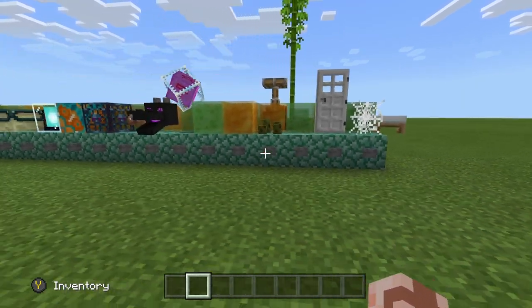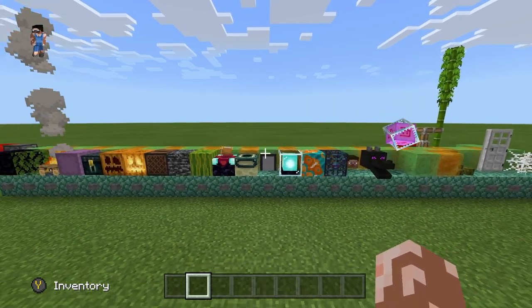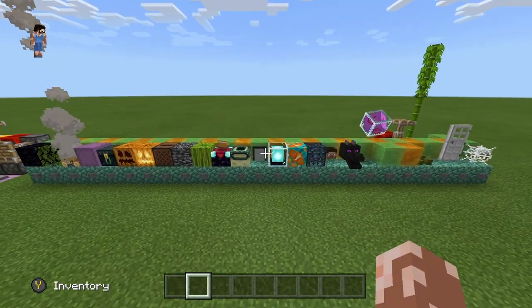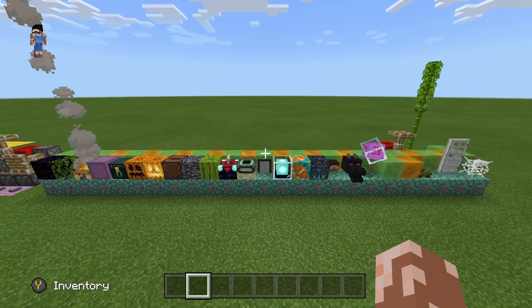So that's pretty much all the blocks that slime blocks and honey blocks won't attach to when pushed by pistons in Minecraft Bedrock. There might be a few more, but these are the basic gist of them — this is like all of them. So thank you all for watching. Hope you found this useful.